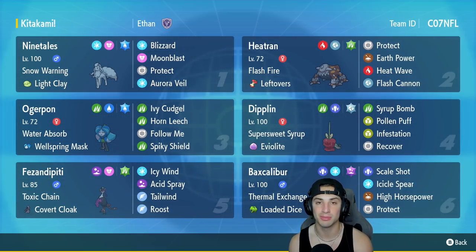Our first Pokemon is Alolan Ninetales with Snow Warning and a Light Clay as its item. It's got Blizzard, Moonblast, and the powerful Aurora Veil to set up screens in front of your squad. In our second slot we have Heatran, which was solid in the last regulation and will be solid in this one as well — Flash Fire with Leftovers, Protect, Earth Power, Heat Wave, and Flash Cannon.